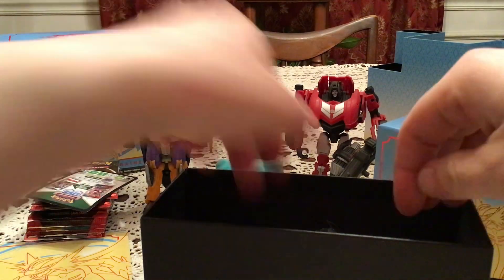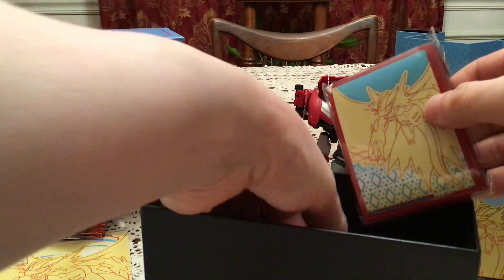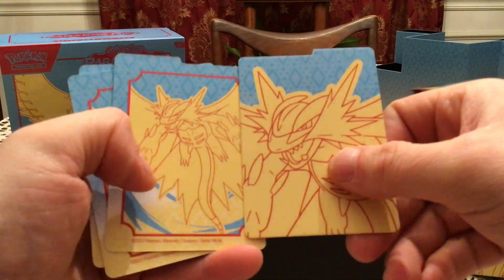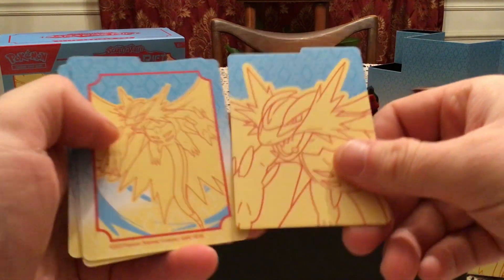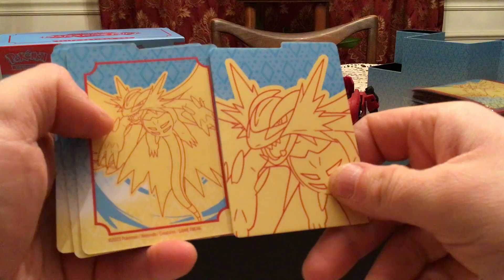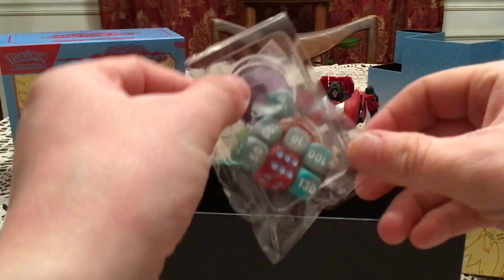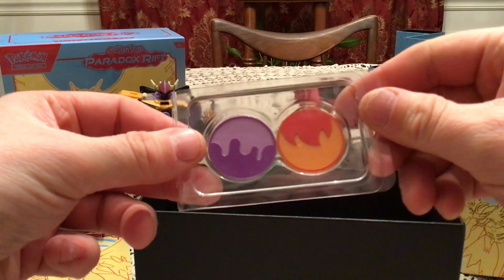There's a code card, there are the sleeves, the promo, the energy packet, and the deck dividers. I do wish they kept the set logo on one side — they have the same picture on both sides, just one's blown up bigger. I'll get the damage dice including the one clear one with an EX for the one, and then the burn and poison markers.